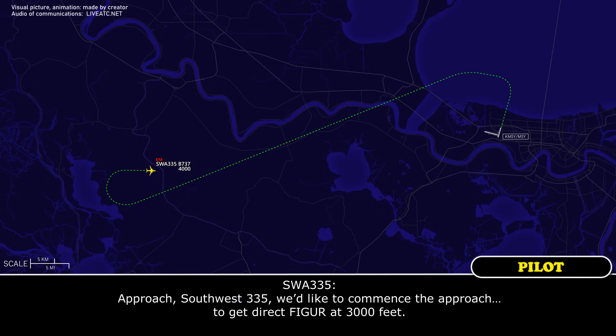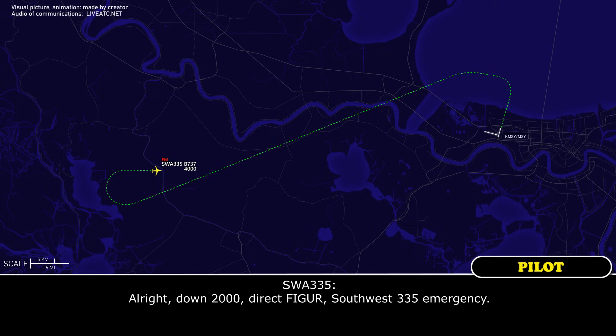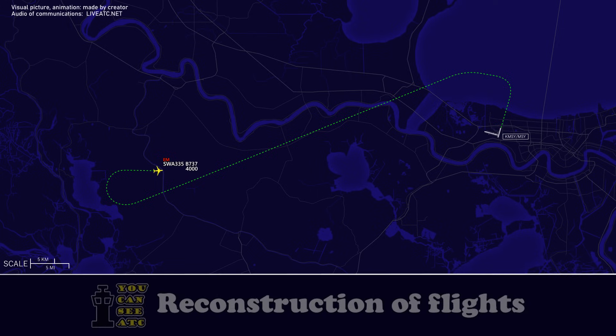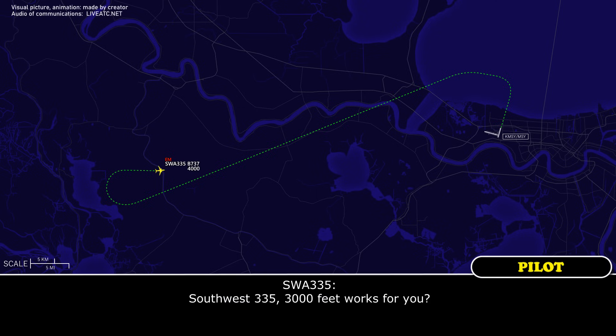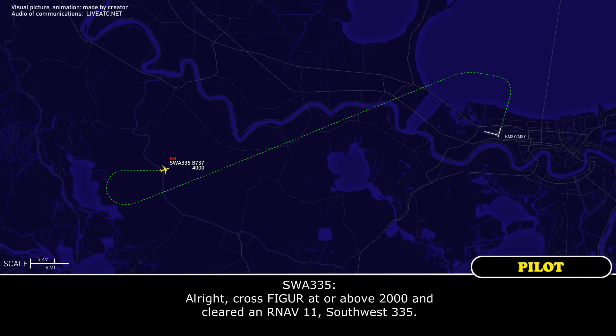Approach, Southwest 335, we'd like to commence the approach on the RNAV 11, direct to the final fix at 2,000 feet. Southwest 335, direct to the final fix and maintain 2,000, right down to 2,000 direct final. Southwest 335, you can cross the final fix at or above 2,000, cleared for the RNAV 090 approach. Cross the final fix at or above 2,000, cleared for the approach. Contact tower and have one on, Southwest 335.